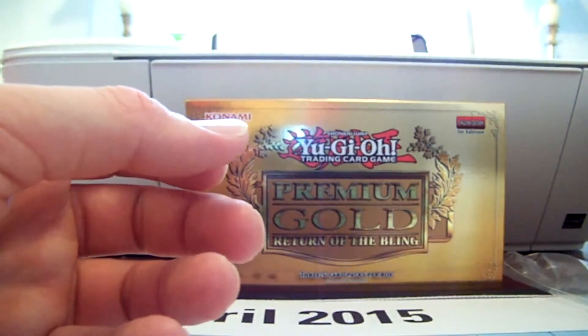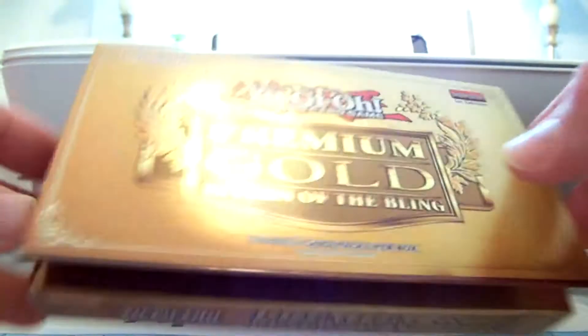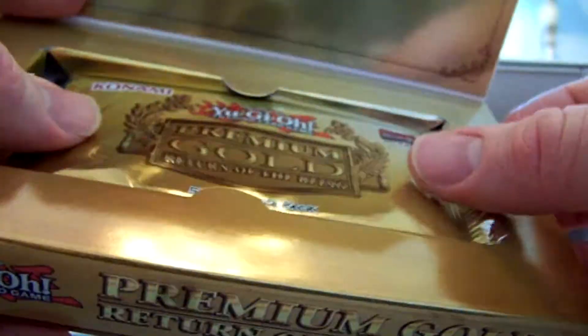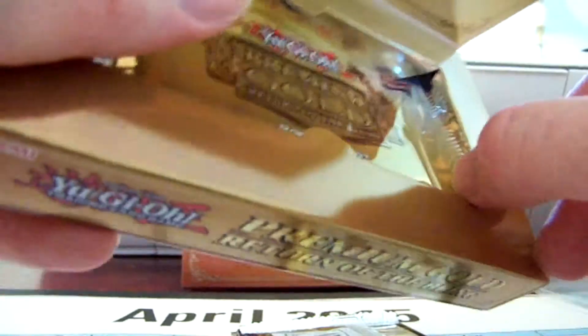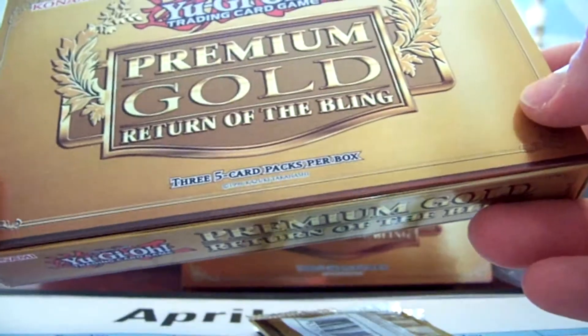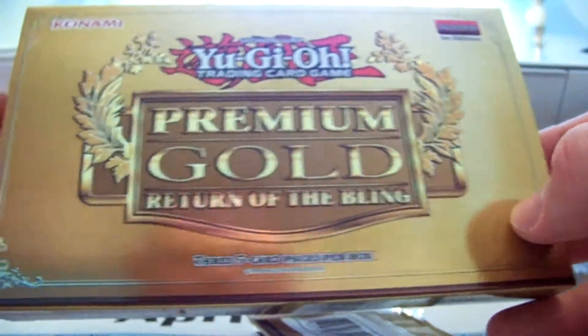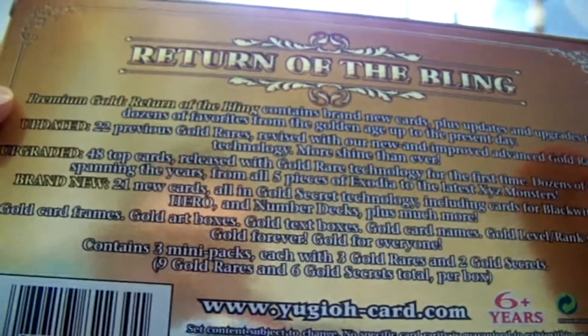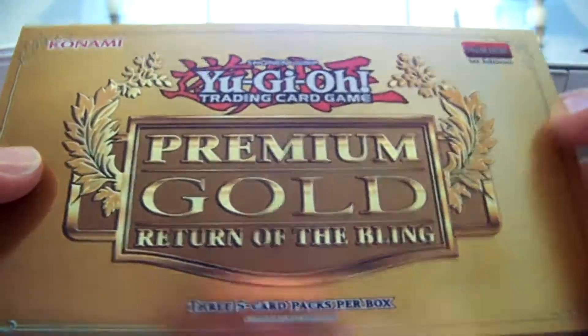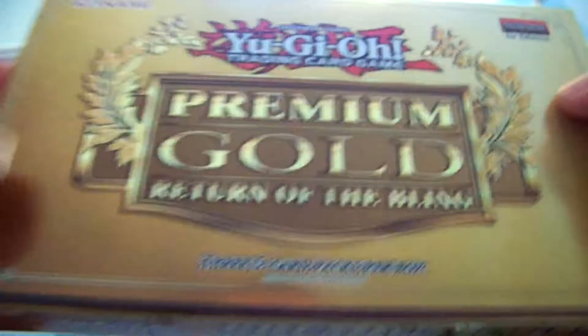Here are the pulls I got from the first two boxes. These are all gold secret rares and gold rares — they're all holographic cards. Really easy to make your money back on these. There's 90 cards in the set, and I'd say probably about 25 or 30 of the cards are worth like three bucks each at least, and there's a couple worth 10 or 15 a piece. You can get these at Walmart or online.